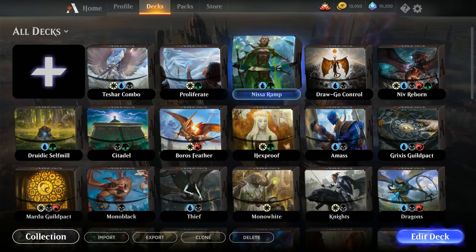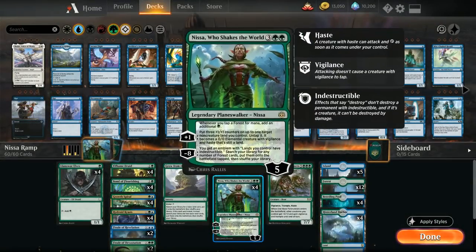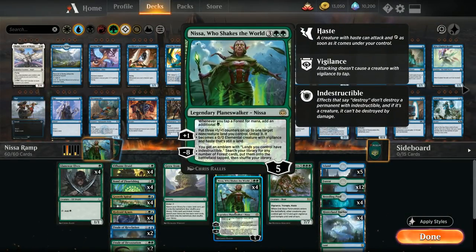Today we're taking a look at a blue-green ramp deck featuring Nissa Who Shakes the World, a 5-mana Planeswalker that starts at 5 loyalty with a powerful static ability: whenever we tap a forest for mana, add an additional green mana to our mana pool — so Nissa almost doubles our mana. Her plus one turns a land into a 3/3 and untaps it.